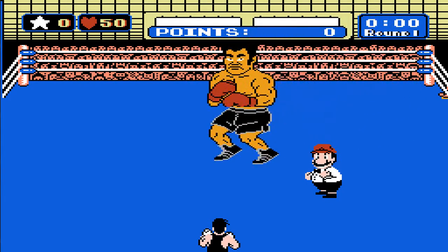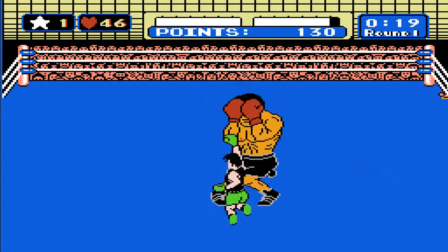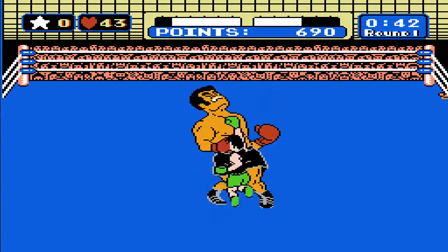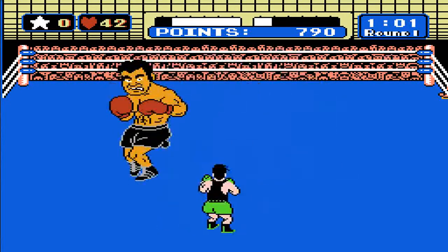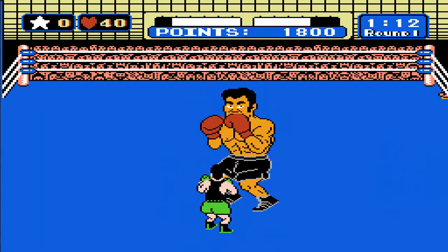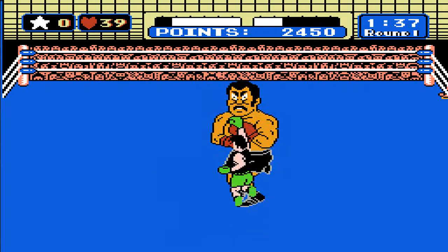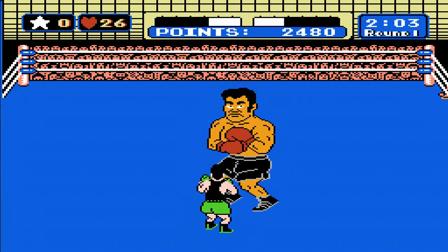Il est très probable que je meure sur ce match. Analyser ses coups, essayer de... une étoile. En insistant sur le bouton start je peux sortir mon coup puissant avec plus ou moins d'énergie. Attention — gagné. Ça c'était un coup assez spécial où vous pouvez le contre-attaquer. Dommage, c'était bien parti. J'ai une étoile — esquive — super coup. Celui-là je l'ai cherché.